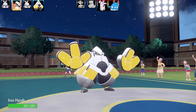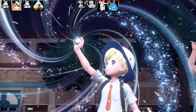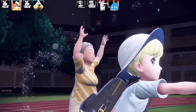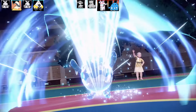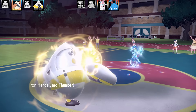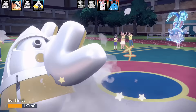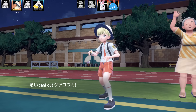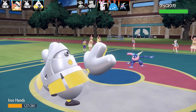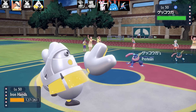I go into my special Iron Hands — an absolutely horrendous set, which is exactly why I wanted to run it. It has Focus Miss, Thunder, Electric Terrain, and Metronome, with max HP and max Special Attack, Modest nature, Terrain Extender as the item. With Quark Drive it still boosts Attack, but I'm using it to power up Thunder. I outdid that Azumarill and got some nice damage, then it swaps out and Greninja comes in — Thunder misses!